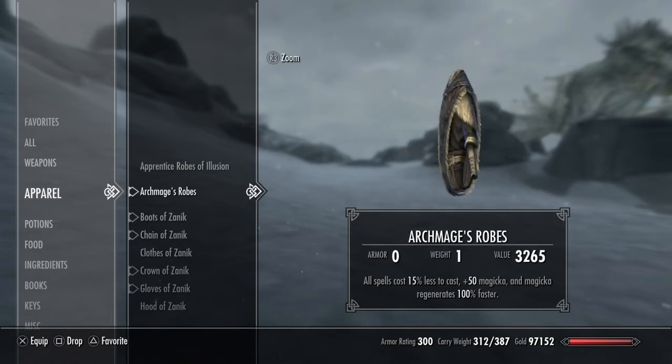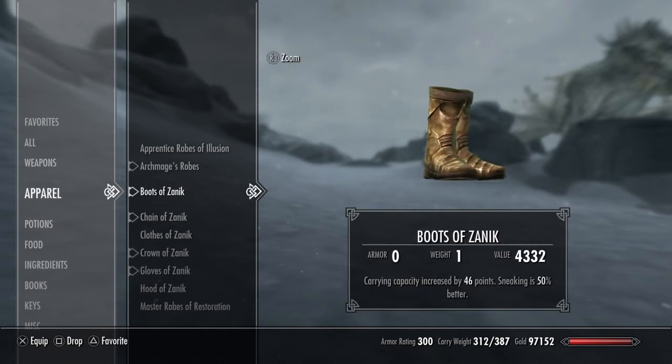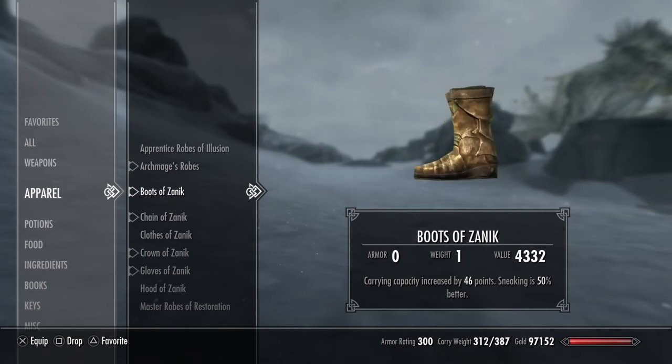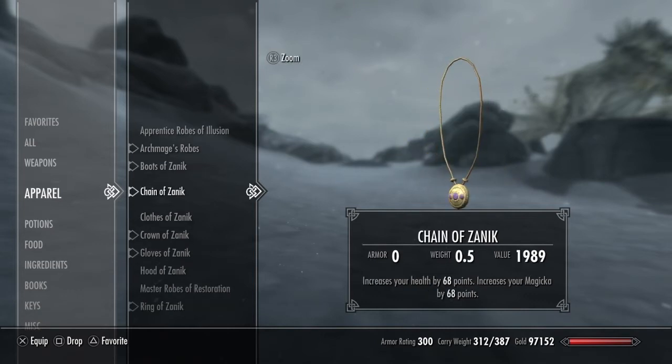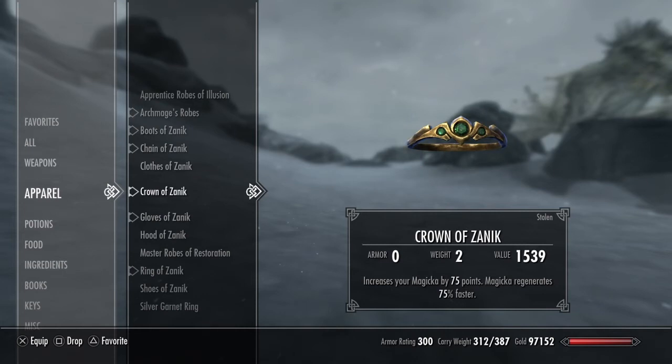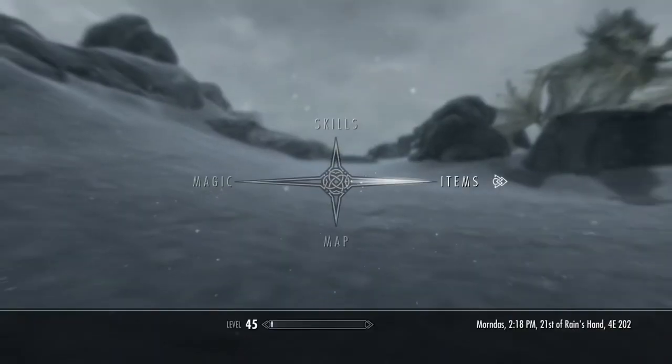I wear Archmage Robes: all spells cost 15 percent less to cast, plus 50 magicka, magicka regenerates 100 percent faster. Boots of Xanic - cultist boots I liked the look of - carrying capacity increased by 46, sneaking 50 percent better. Chain of Xanic increases health by 68 and magicka by 68. Crown of Xanic increases magicka by 75 points and magicka regeneration by 75 percent.